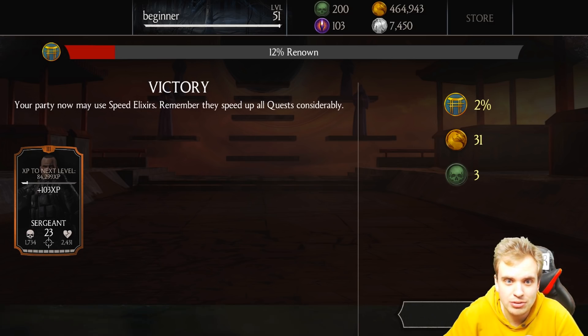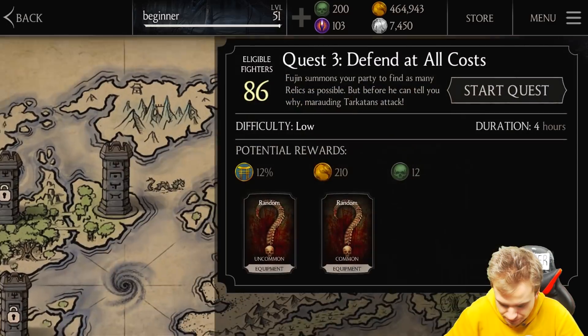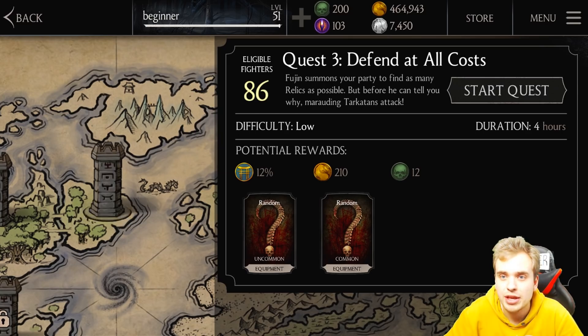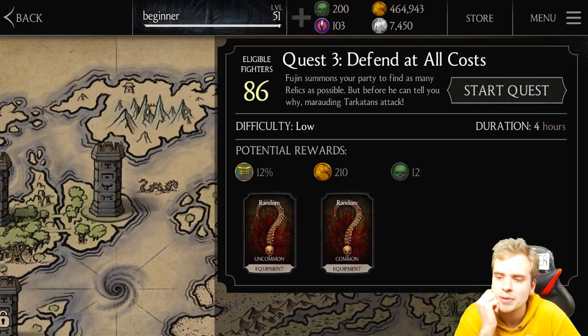Your party may now use speed elixirs — remember they can speed up all quests considerably. Let's go for the next quest. Quest 3: Defend at All Costs. Fujin summons your party to find as many relics as possible, but before he can tell you why, marauding Tarkatans attack.